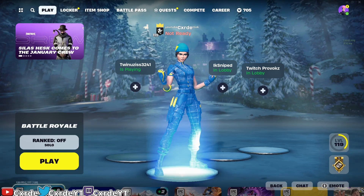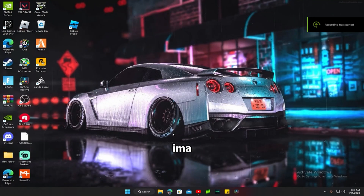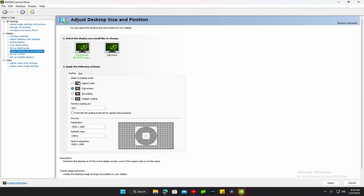In today's video I'm going to show you how to get zero ping, zero delay, and a frame boost. I'm going to make this quick and easy. Right-click, go to show more options, and go to Nvidia Control Panel. Then go to adjust desktop size and position, put it on full screen — it might already be on full screen, but change it to full screen if it's not. Then go here, change display to GPU, and press apply.